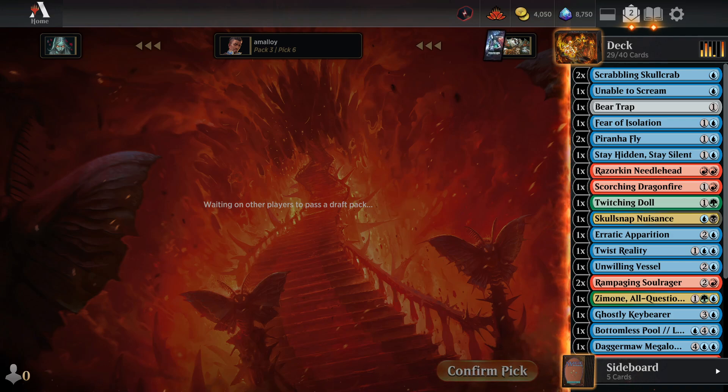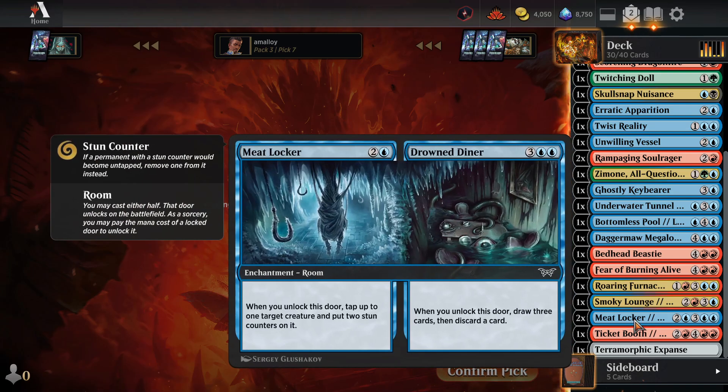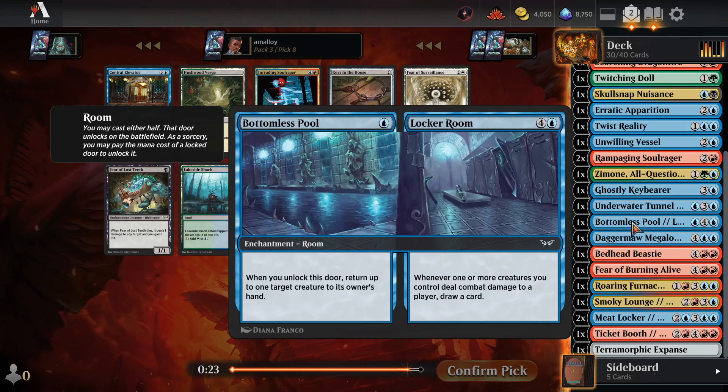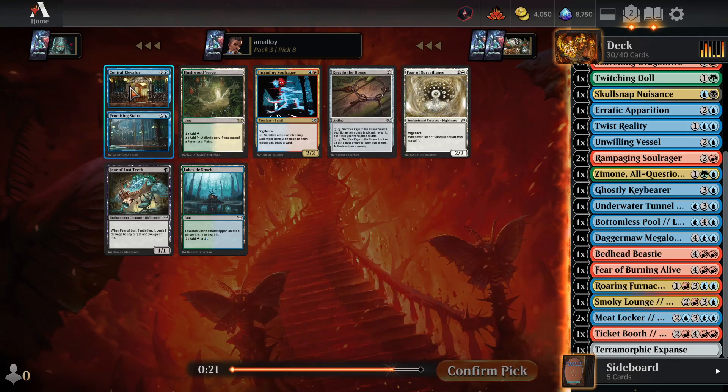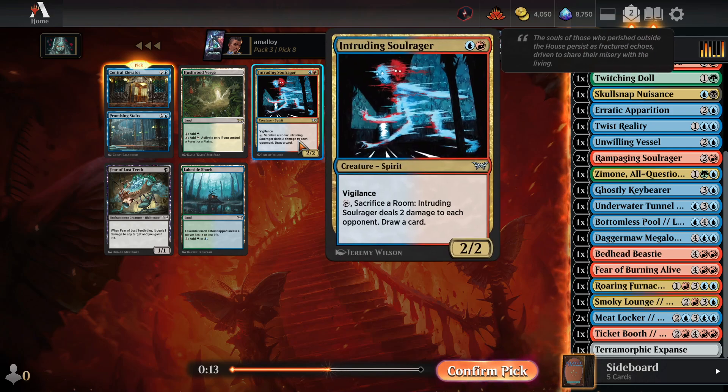An Island Cycler seems alright. I think Enduring Vitality is out — the double green is too much. But we could maybe run Twitching Doll plus Zimone at least. One second — there's actually someone at the door, I think it's a package. BRB. Okay, I picked up one card. It was another room — Central Elevator and Promising Stairs. I think that's what I want.